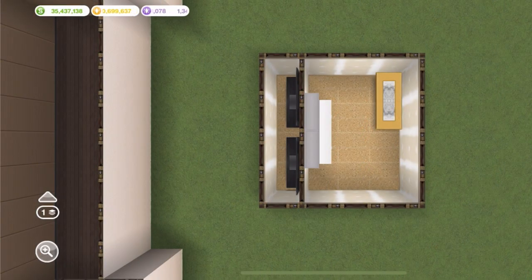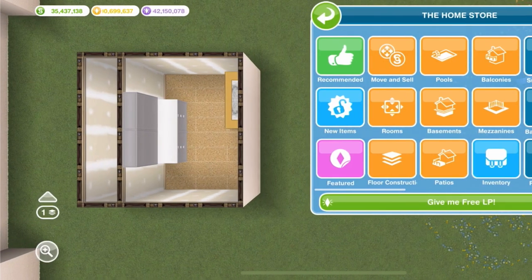As you guys should already know, you need a 1x4 room and a 3x4 room, two wall mount TVs in the 1x4 room, two cupboards in the 3x4, and a table in the corner. In this first demonstration I'll be using the sporty silver life orbs.